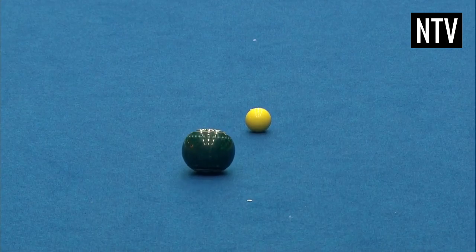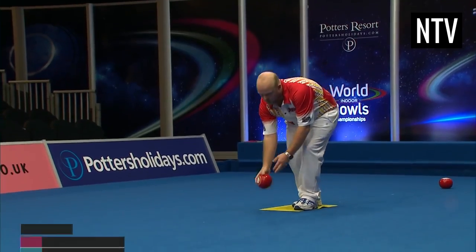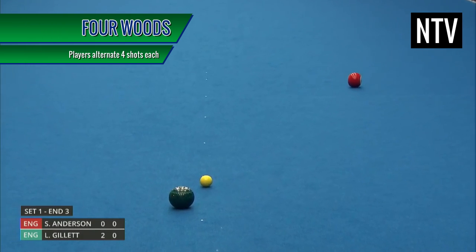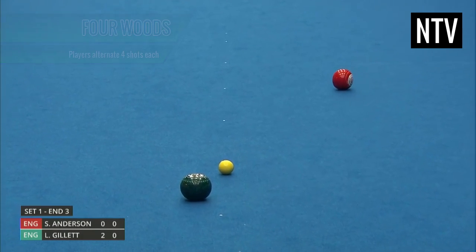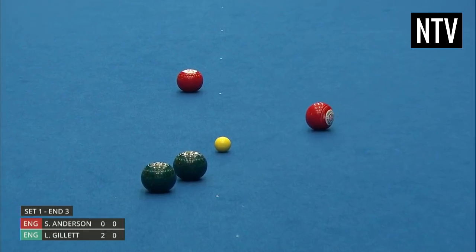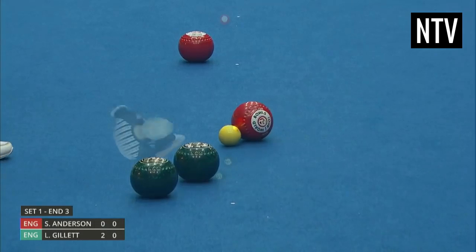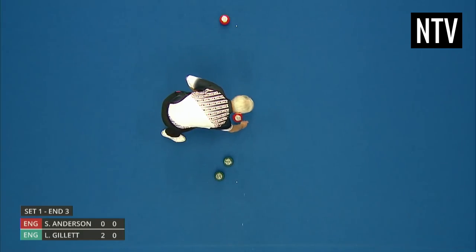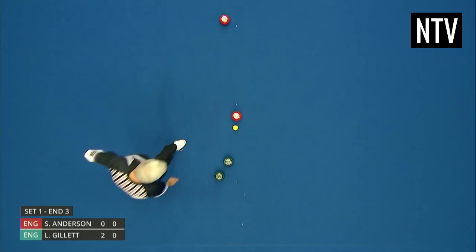Once they have completed their shot, it's their opponent's turn to do the same. Players have four woods each and take it in turns to bowl their woods towards the jack. The idea is to get your woods as close to the jack as possible. You get one point for being closest to the jack, and then score one additional point for every wood that is closer to the jack than any opponent bowl.